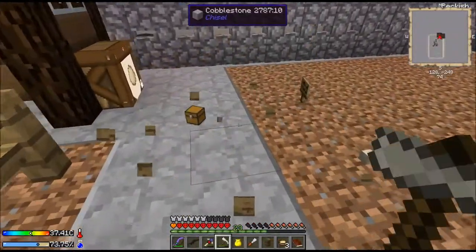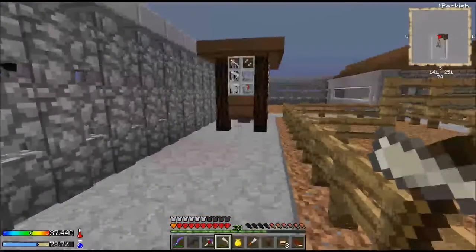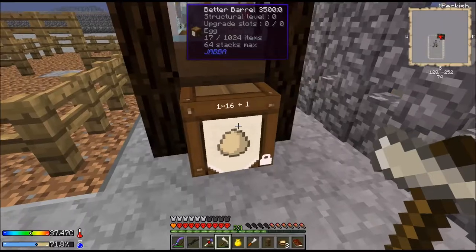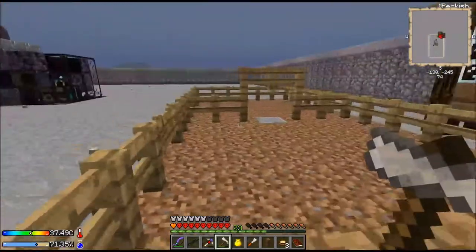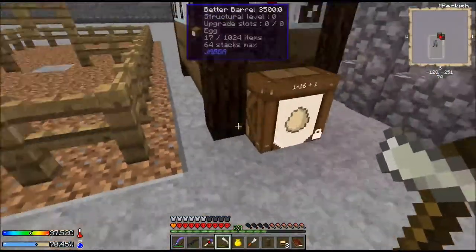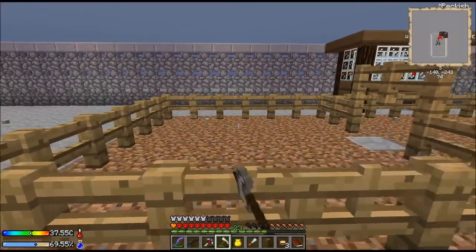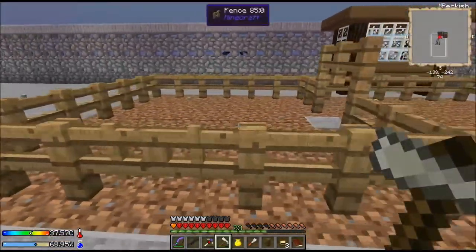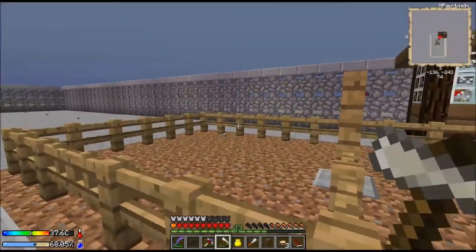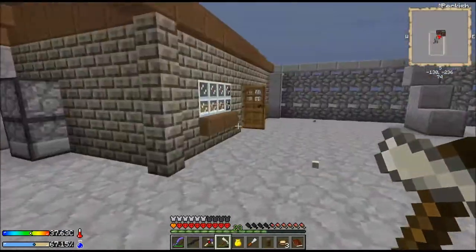What do you guys think? Let me know. You can see the little square hoppers down below. As the chickens mature and start dropping eggs, we'll have a spot to collect them here. I'll need to up that — a thousand eggs just isn't nearly enough. I'll run an inventory cable over underneath this block to grab eggs for crafting. I'll also put some range chickens in here for raw chicken, going from the breeding area to the growing area to the slaughtering area.